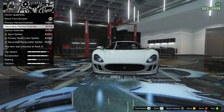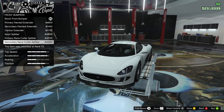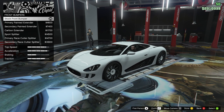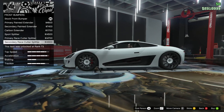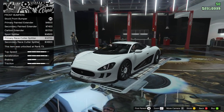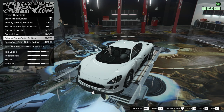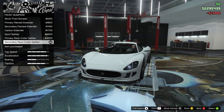Back to our bumpers — carbon extended, primary and secondary, and sport splitter. Primary race and secondary race. Do we want race or sport? Just a slight increase really, but the race does give it the race look. It looks like the secondary option there is carbon regardless — there's no way to get that painted. I think I'm going to go with the secondary race actually — I kind of like the black on white offsetting, and it matches the carbon a little bit better with the black.